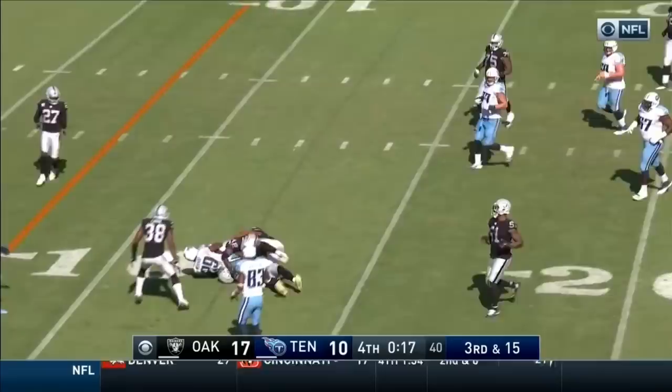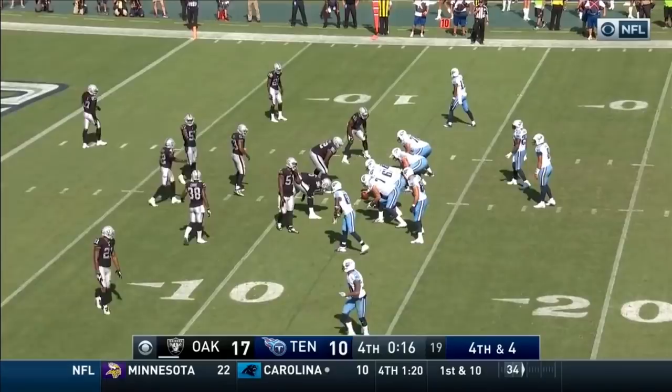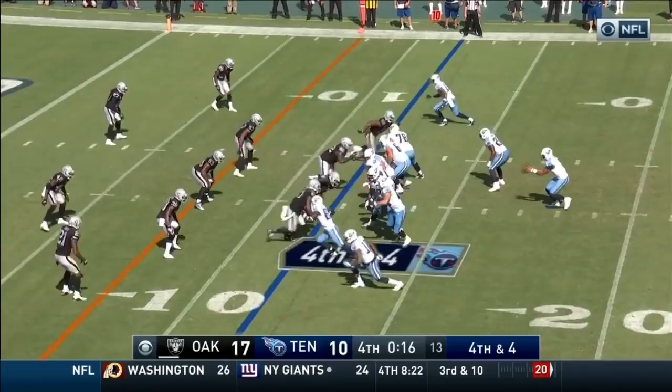Here's your game — Titans on the Raider 12, trying to tie with a touchdown and point after. They put Mariota in the gun, Murray a half body length in front, bunch formation left. Mariota rolling left, rolling and throwing for the end zone — T.J. Carey up the back. No flag. The Raiders take over on downs. The Raiders will win the game in Nashville.